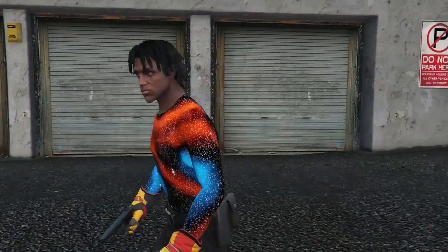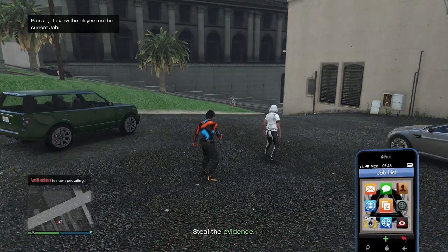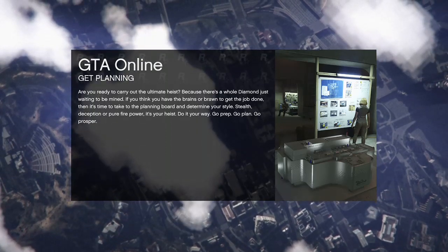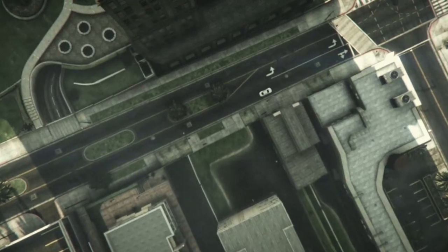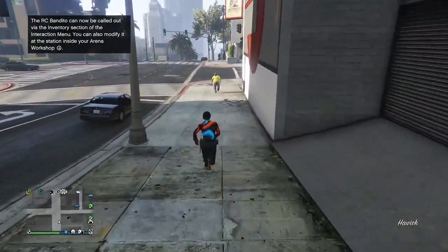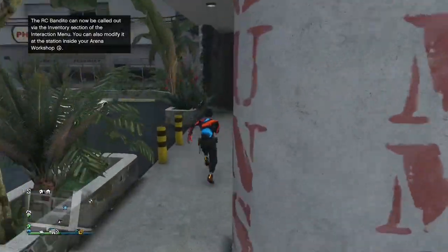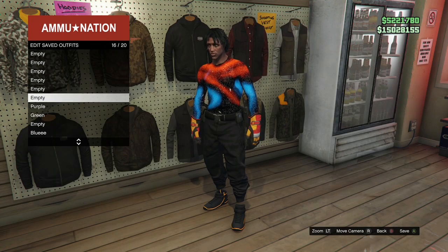When the job starts up, open your interaction menu, go to styles, accessories, and put on either the rebreather or the earpiece — whichever one you decided to buy. Open up your phone and quit the job. When you load into your session, go save the outfit. Make sure you save it towards the bottom. Then delete the components named orange and orange two.